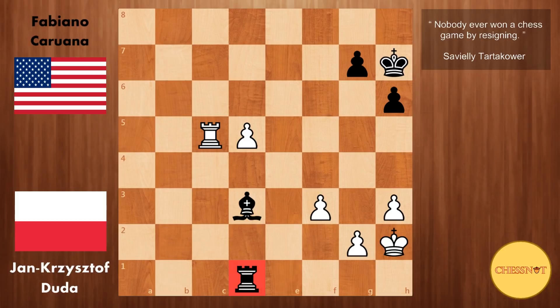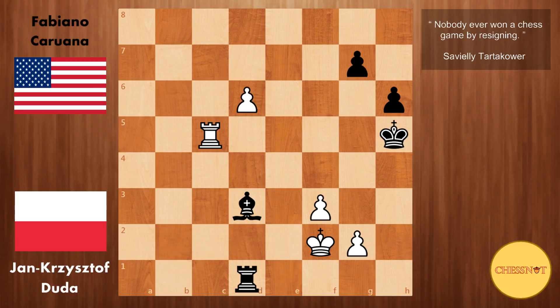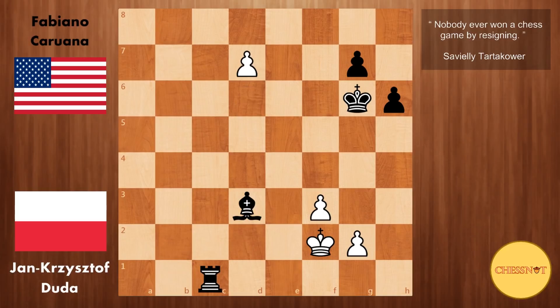Despite being up a piece in this position, it is not so easy for black to convert. If white manages to trade off these pawns, he should be able to draw. King g3 from Duda. Bishop to f1, with ideas of going rook to d2. King f2. King g6. H4. Bishop d3. And here h5 check from Duda — quite a sneaky move. If the pawn is taken then you go d6, and black has to give up the bishop in order to take this pawn on d6. Because if king to g6, white can play rook to c1, and after d7 black has no way of stopping this pawn from queening.